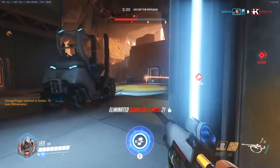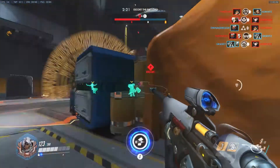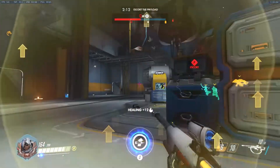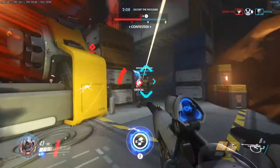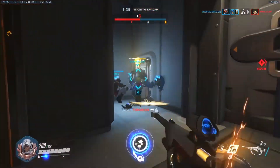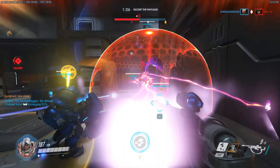Where Ana seems to falter a lot is on one CP maps, or King of the Hill as people call it, because there's just no line of sight. All the action always takes place directly on point, there are so many things blocking your vision, and you can easily get dove by a Tracer or Genji. I would definitely recommend Lucio or even Zenyatta on control points. On two CP, Ana is good mostly on the first point and sometimes on the second point as well.